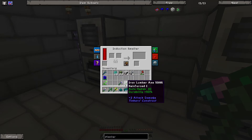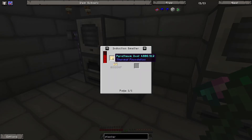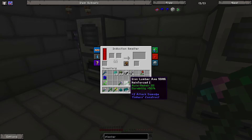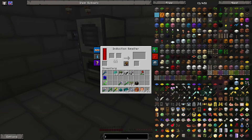You use the Enderium blend, and the other thing is Pyrethrum, which is fairly easy to make. It's blaze powder, some sulfur, coal, and redstone. You throw them in here and you get these green nasty-looking Enderium ingots, and those Enderium ingots are used for the Tesseract.